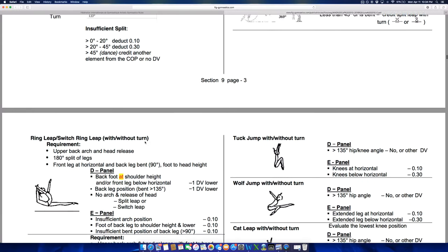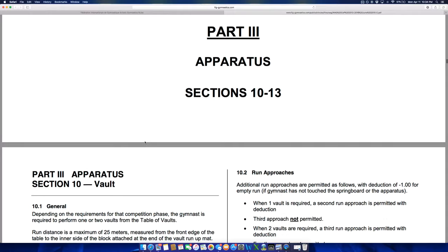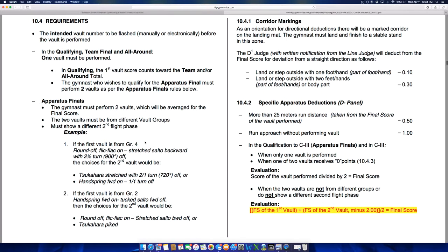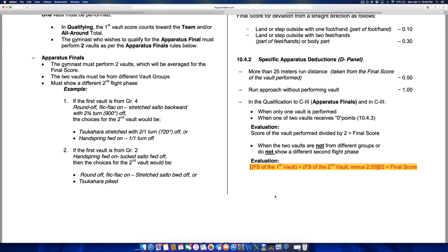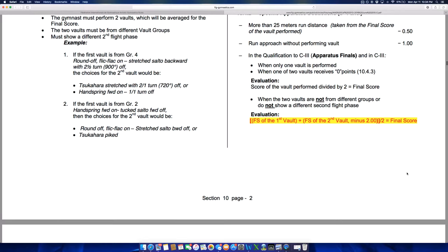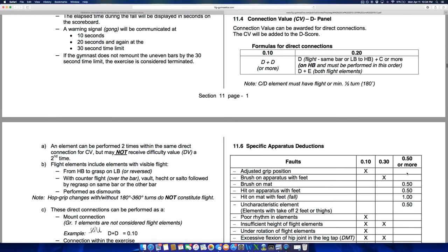This section explains different deductions for form problems. This is the part we're most interested in — the part that governs the individual apparatuses. This determines how event finals vaulting is judged.